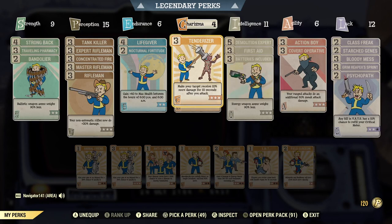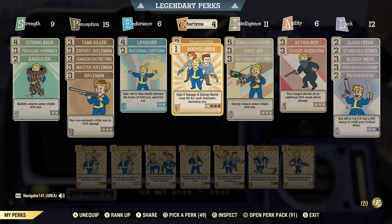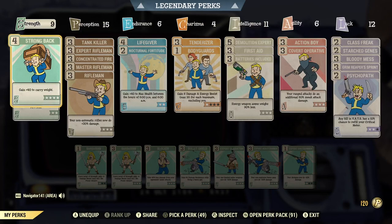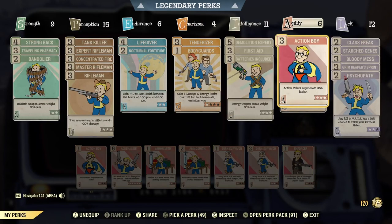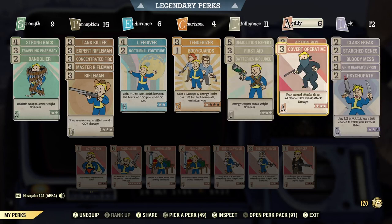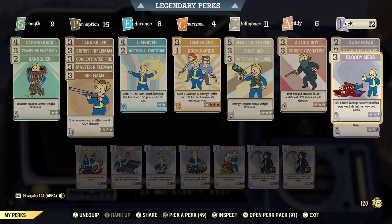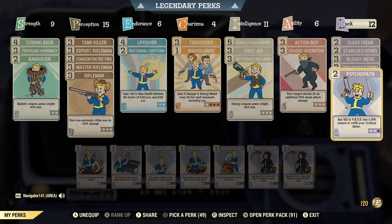Over in Charisma, I have Tenderizer on to help with damage, and also Bodyguards — kind of related to the companion aspect of the whole Fallout series, just having somebody with you. Over in Intelligence, I have Demolition Expert, First Aid, and Batteries Included — similar to Strength, just managing weights and damage. Over in Agility, Action Boy to make sure AP regenerates faster, and Covert Operative — obviously Boone is a sniper, so you want your ranged attacks doing an additional 50% sneak attack damage. Over in Luck, I have Class Freak, Strange in Genes, and Bloody Mess doing 50% bonus damage. I also have Grim Reaper's Sprint — Boone is closely associated with death — and Psychopath, because Boone did kind of lose it when his wife got taken and he had to kill her.